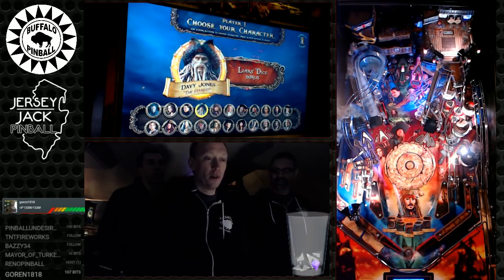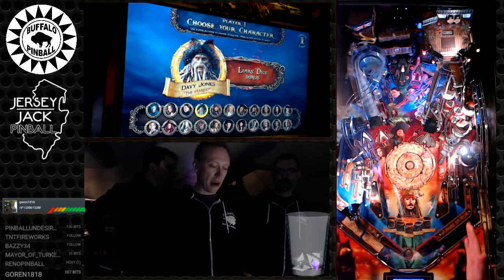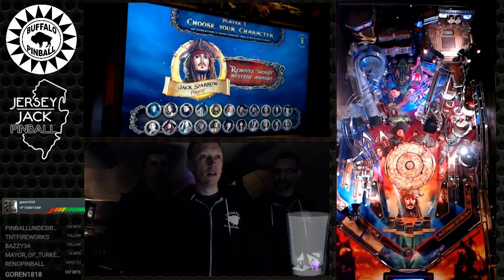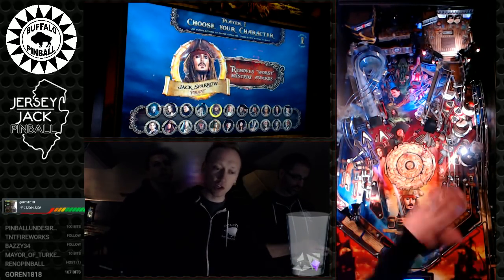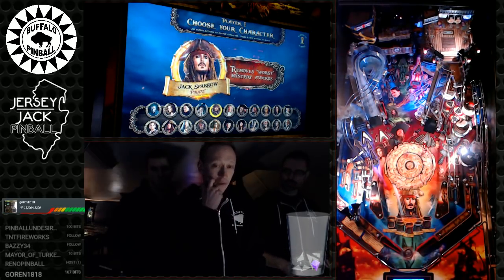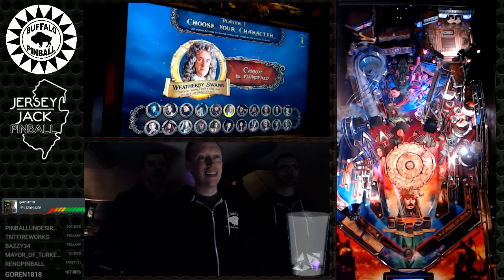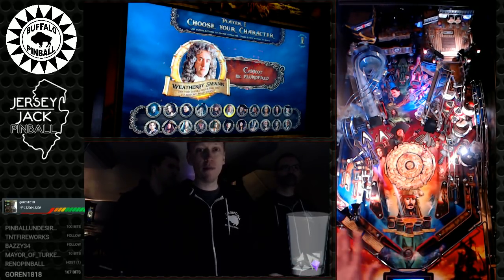Davy Jones: his Liar's Dice bonus means you can select Liar's Dice from the pirate lane awards right at the start of the game — normally you have to progress further through pirate awards to unlock it. Weatherby Swann: he can't be plundered and can't plunder in multiplayer. He's the weakest character for single-player — no real benefit. Essentially included for players who don't want competitive plundering.